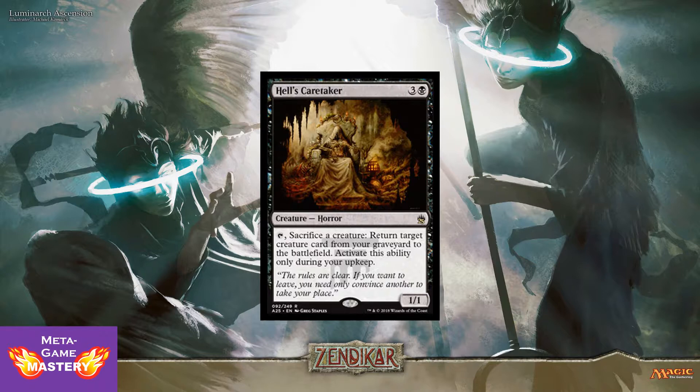Hell's Caretaker is 4 CMC, 3 colorless and a black, for a 1/1 creature horror. You can tap it, sacrifice a creature, and return target creature card from your graveyard to the battlefield. Activate this ability only during your upkeep. Really cool reanimation piece.